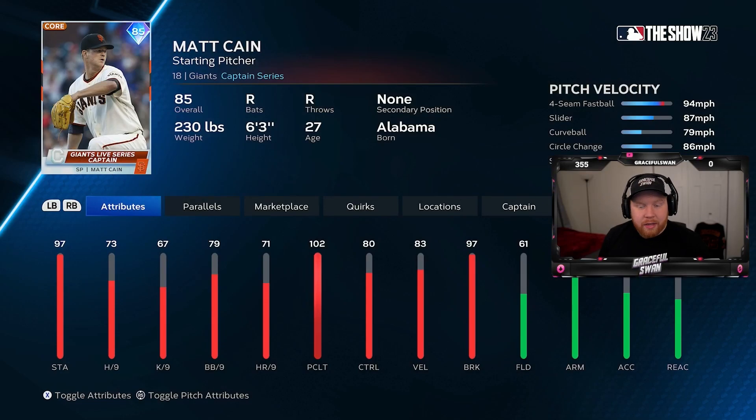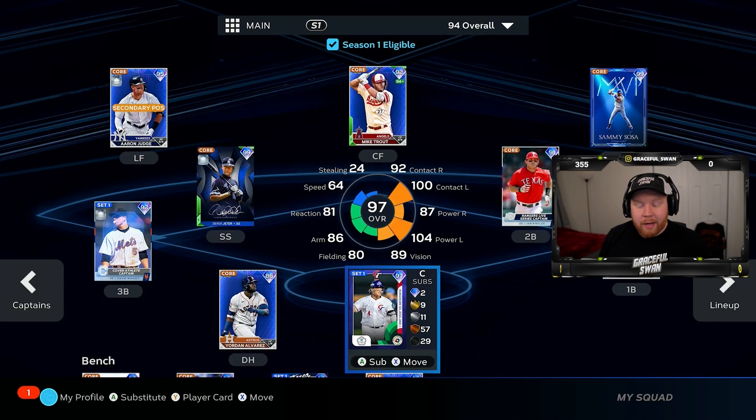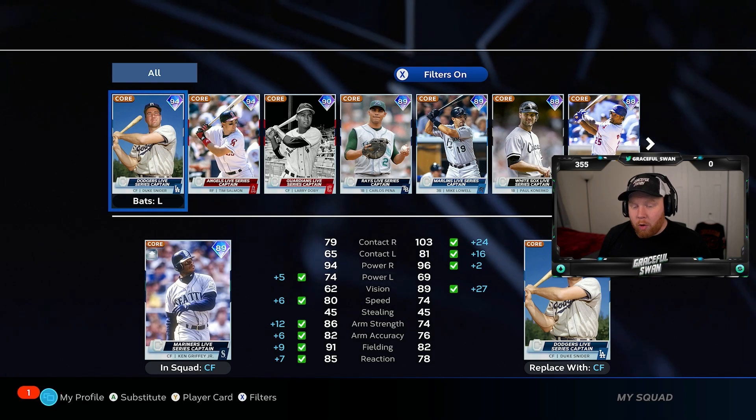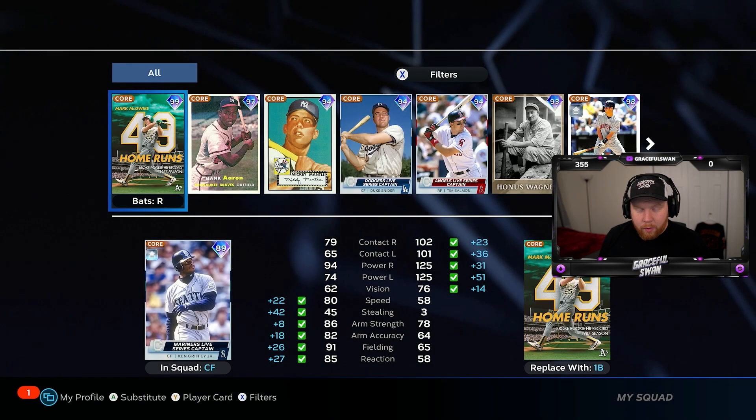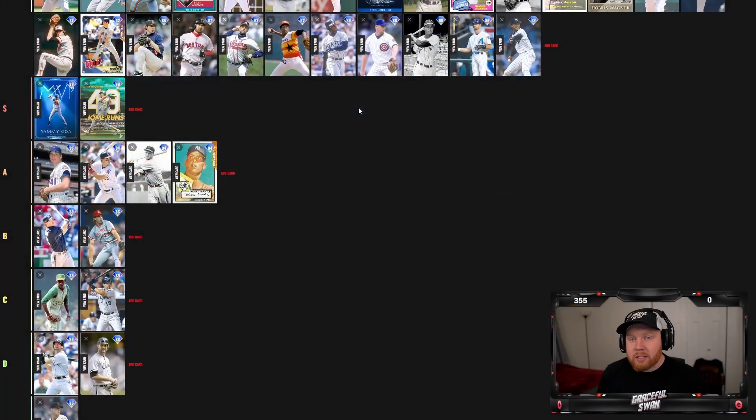Mark McGwire is obviously an S-tier card — I don't think anybody can argue against that. He's incredible. 102/101 contact is not amazing but maxed-out power. He can play first base, third base, and right field. Every big collection guy is going to be S tier for sure. The one thing I'll say is his swing is not my favorite, but he is an S-tier card.